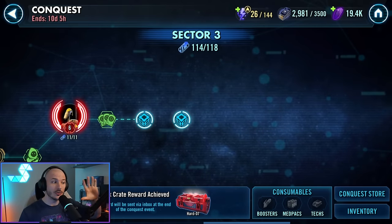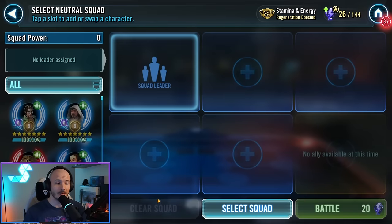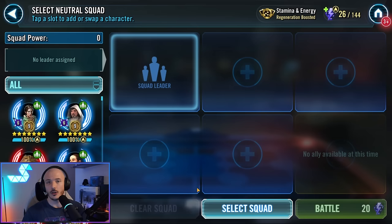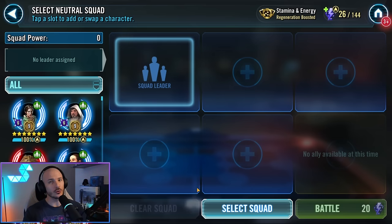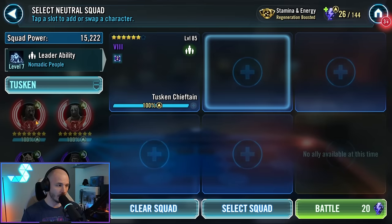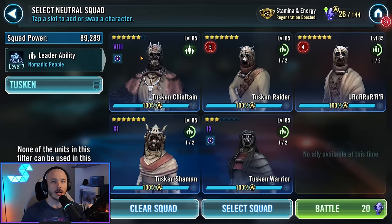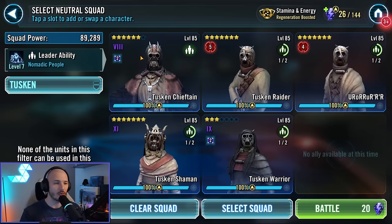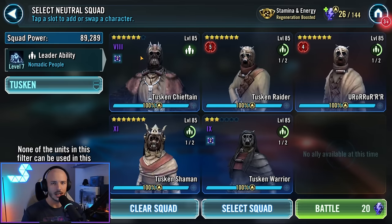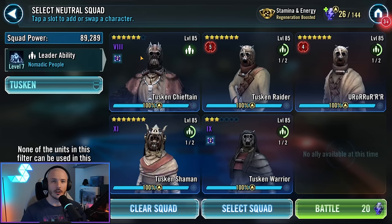Let's take a look now at using the exact same node to get ourselves a bunch of momentum. You can do this in a number of ways — you can either do it with dad bod Boba if you have him, as he is able to generate lots of momentum through this node. But you can also do it much quicker with a Tusken team, even if your Tuskens are not particularly well geared. As long as you've got just a little bit, even if you die as soon as you come in, you'll still generate at least 150 momentum right out of the gate. The longer you survive, the better off you're going to be.